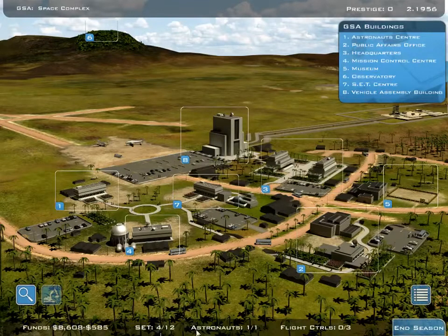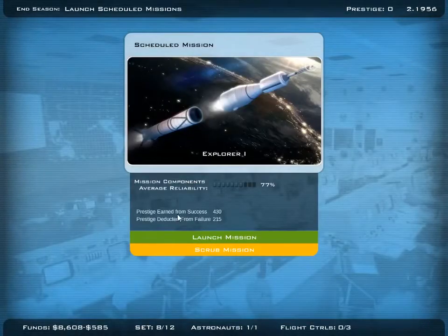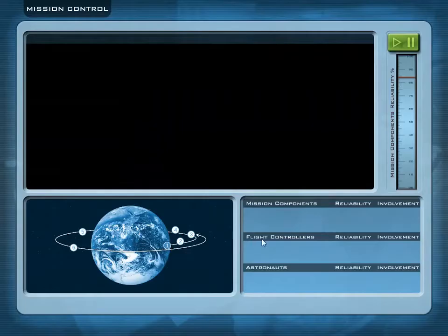And next turn — the first end of the season. We will have our first mission available. So that's gonna be awesome. Hopefully it's gonna work out. We just finished the max also here, so now all our personnel is available again. And now we do the mission with the max RD reliability. We launch it. Here we go. We start it now.